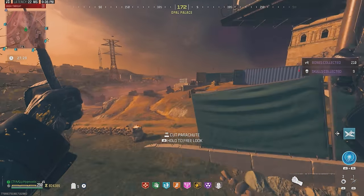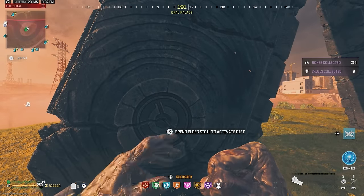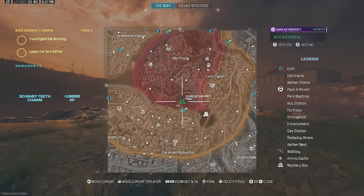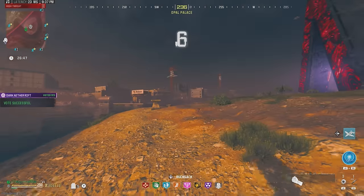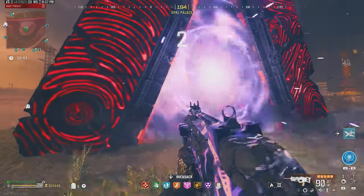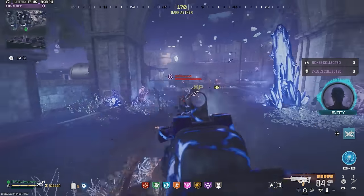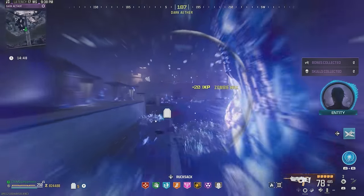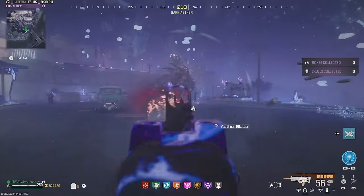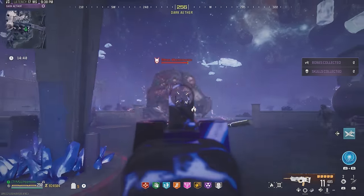Let's make our way to the portal — we made it to the Dark Aether portal, used the sigil, and now we're in the Tier 5 zone. Let's take out these hellhounds. Even in the Tier 5 zone this thing does really good.